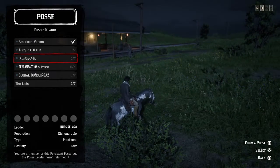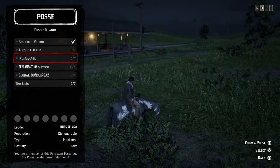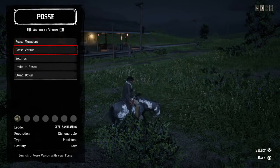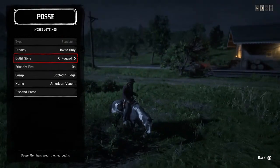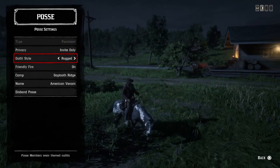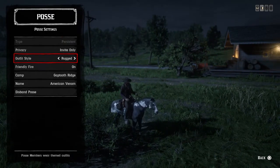Welcome back — this is actually a Red Dead glitch video, and I'm going to show you a little trick I know on how to use the garment sets with a posse outfit on. It's really simple and really easy. What you want to do is have a posse you can abandon — be in someone else's posse first of all, get into someone else's posse.